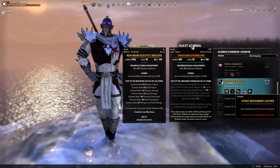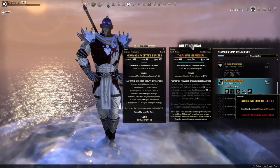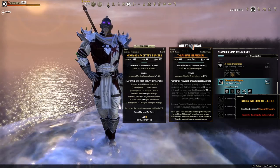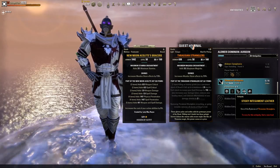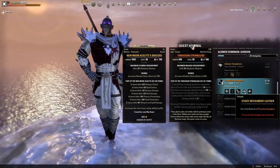The fourth lead is the Sticky Integument Leather. This lead can be found in an Aesic portal in either Artaeum or Somerset. Aesic portals are probably going to be much easier to find in Somerset right now, as there are a lot of people in Artaeum. This lead can be a bit tricky as it will require you to head to Avia to dig it up.